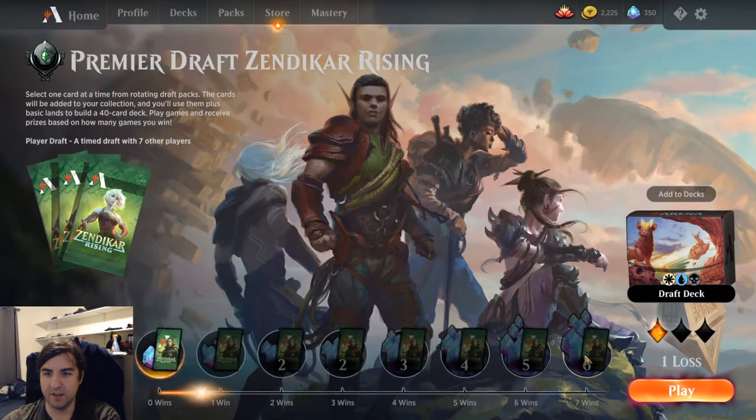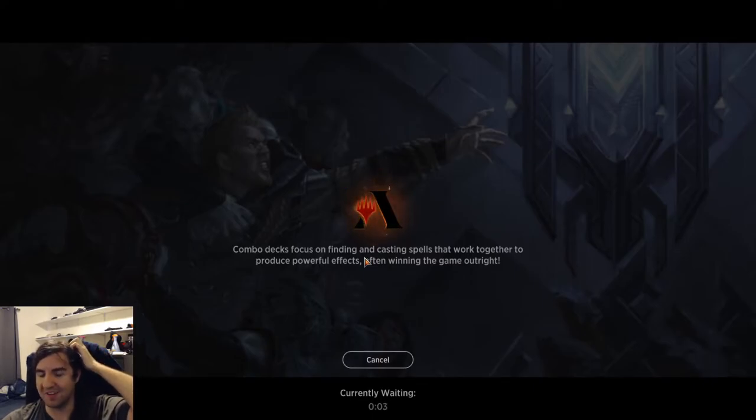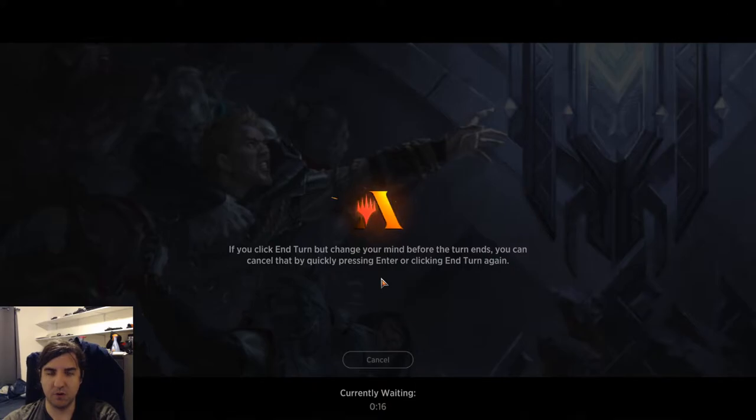Got slightly lucky there. I wonder what they had in their hand — perhaps too many expensive spells, or maybe 3 more forests or something. That's the way we snuck away a win. Now we just have to do 3 more in a row to hit Diamond, and 4 more overall to hit rebuy.